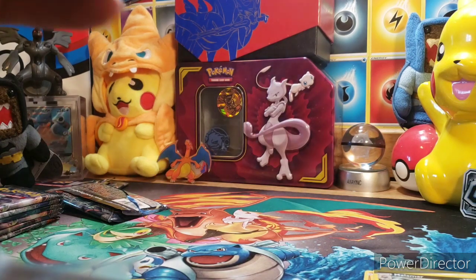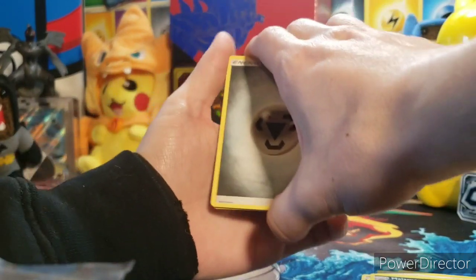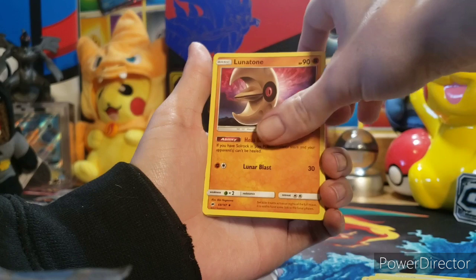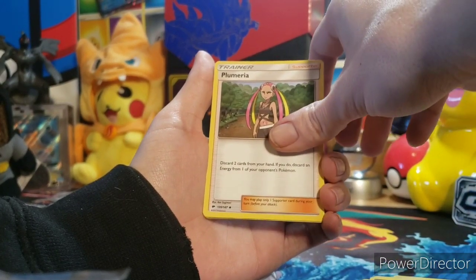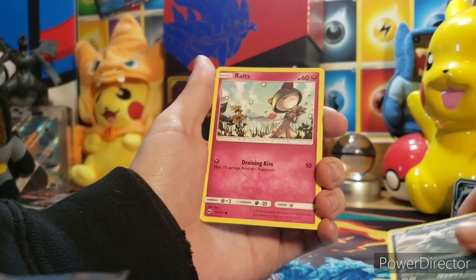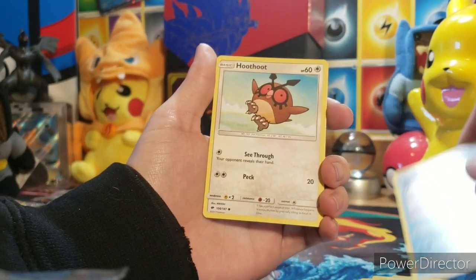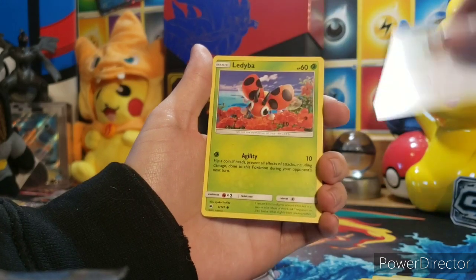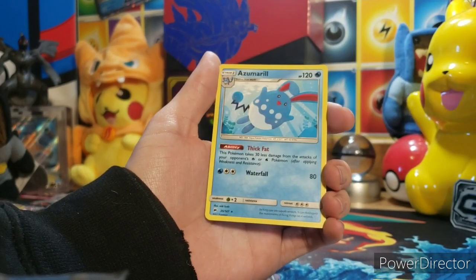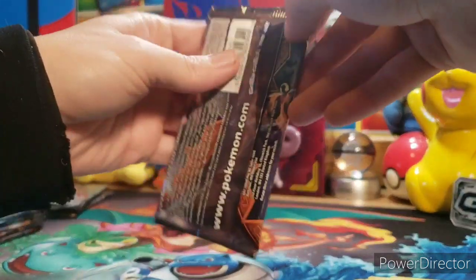Next pack. Four from the back. We got ourselves a steel energy, a Lunatone, Plumeria — I don't know how you say that — Sidra, Alolan Grimer, Ralts, Alolan Vulpix, Hoothoot, Ladyba, reverse Porygon, and a rare Azumarill.